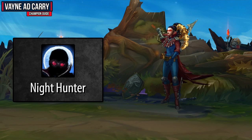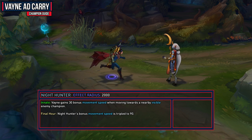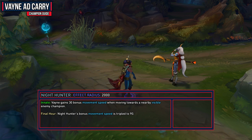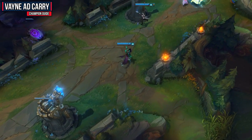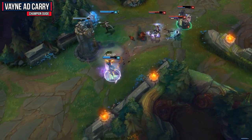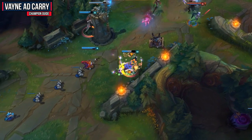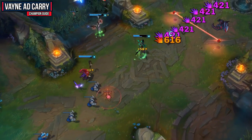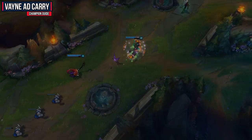Now we're going to look at Vayne's abilities, starting with her passive Night Hunter, which is great for its added mobility. Vayne gains 30 bonus movement speed when moving towards a nearby visible enemy champion, and if she is in her ultimate Final Hour, Night Hunter's bonus movement speed is tripled to 90. You can easily tell if you have this effect because you will have a little glowing purple circle under you. This is obviously a really strong ability for chasing, and when your ultimate is activated the 90 movement speed makes it even easier. Keep in mind you have to be moving towards enemy champions — it won't give you movement speed while moving backwards.